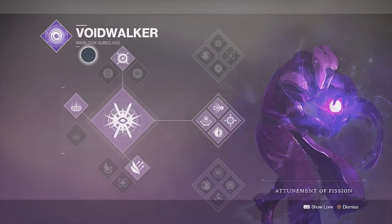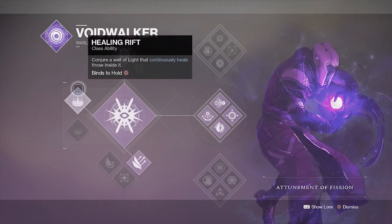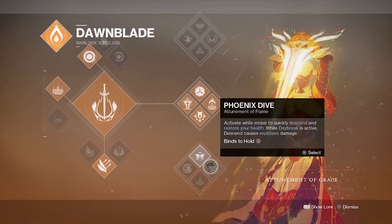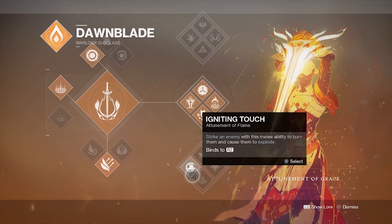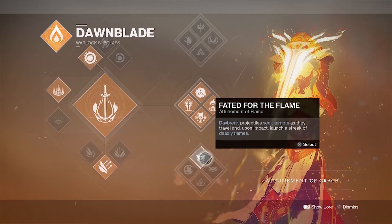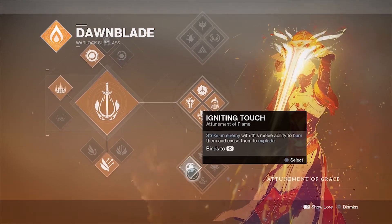Blink is useful to get out of sticky situations but sometimes it can backfire on you. For class abilities this is a no-brainer — the healing rift. For grenades I have no problem with any of them except scatter grenade; you can get away with vortex or axion bolt. The other subclass I recommend on the warlock is the Dawn Blade, specifically the bottom tree, because the projectiles track your enemies and kills extend the duration of your super.